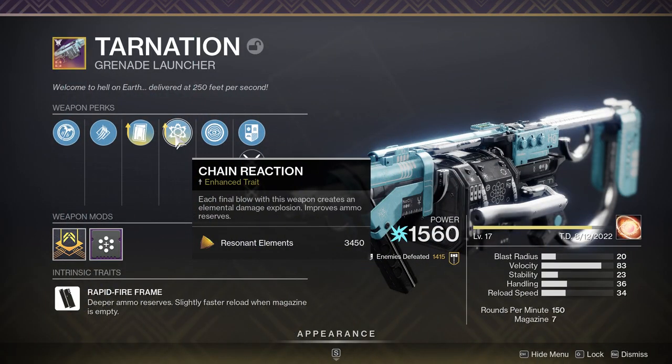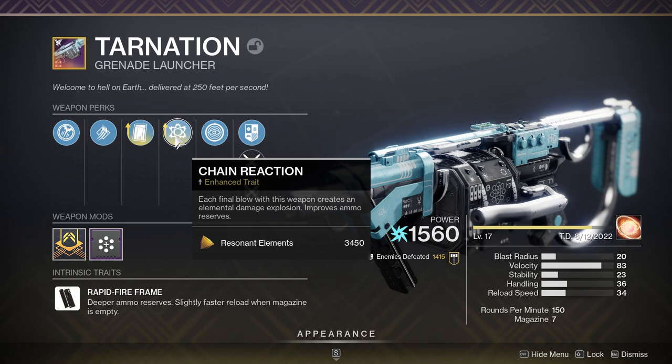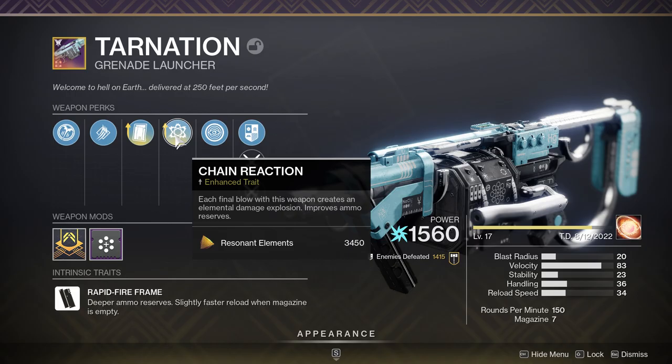This is the weapon in question — Tarnation. You can craft this as long as you've got the blueprints or schematics. I rolled mine with Enhanced Chain Reaction and Clown Cartridge. You get this from the Seventh and the Throne World — you can do the Wellspring activity, get the five blueprints for it, and you're good to go.